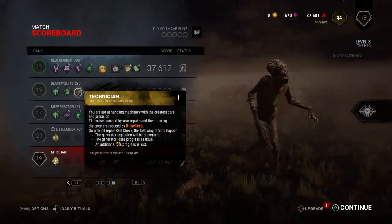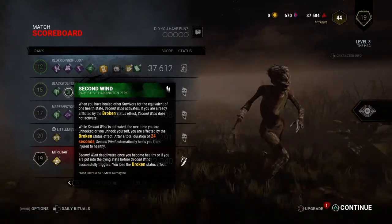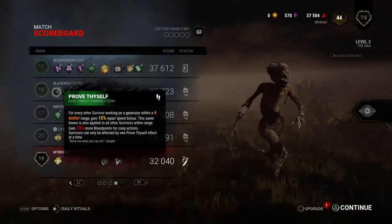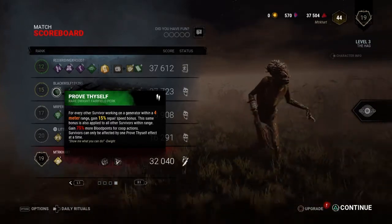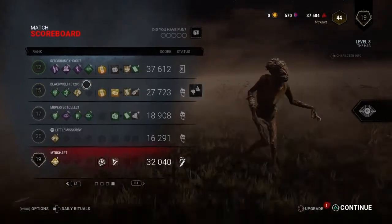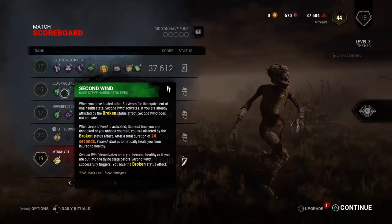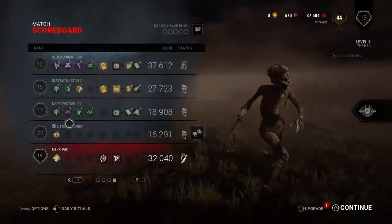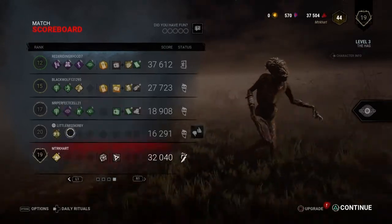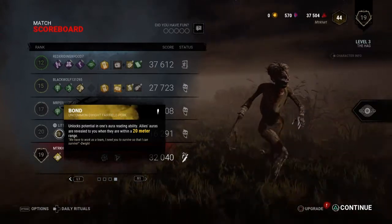This Dwight had Technician, which is really good for being sneaky with gens. He had Second Wind, which is a Steve Harrington perk, and he had Prove Thyself. Both Dwights had Prove Thyself — when you're near somebody you get a 50% repair speed bonus, so if you stand next to them while they're working on a gen it boosts it. The second Dwight also had Prove Thyself and Kindred, so he could see his teammates — they almost always knew where each other were. I think they were in a party because they seemed to be working together the entire game, always on top of everything.